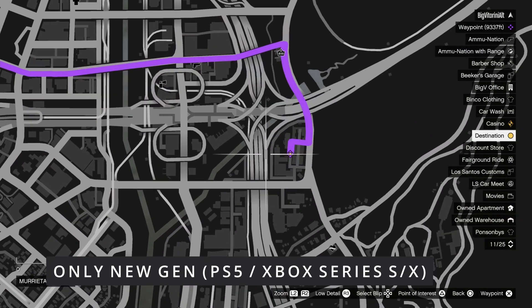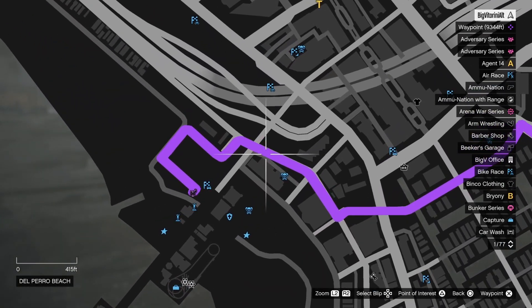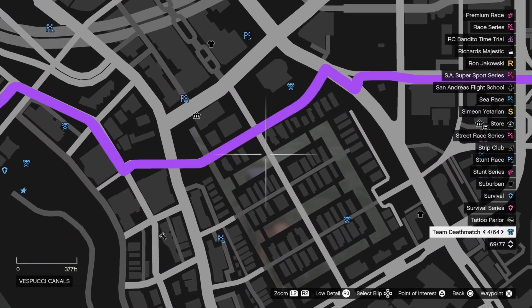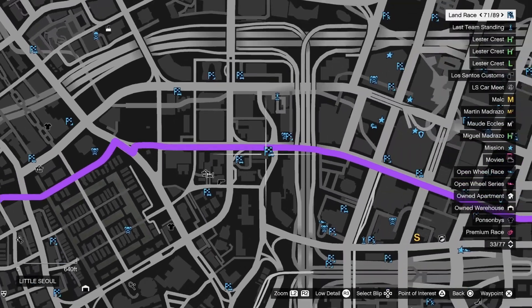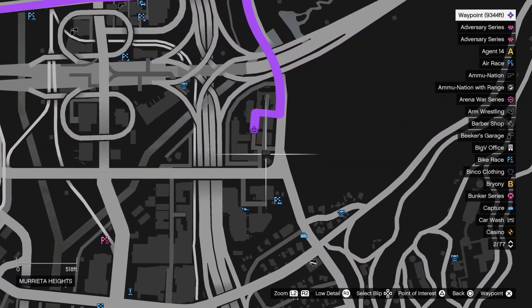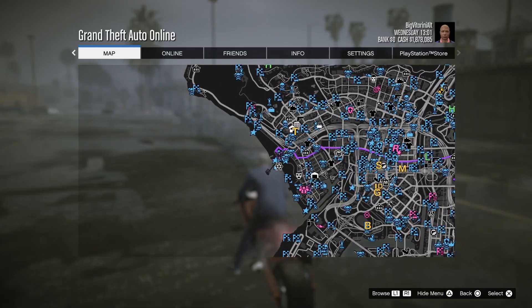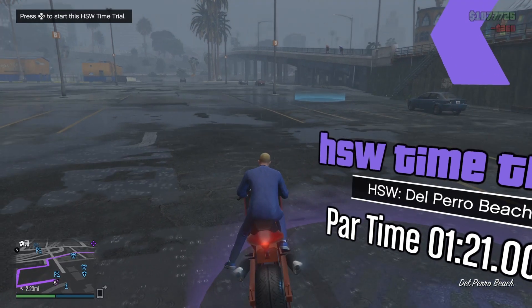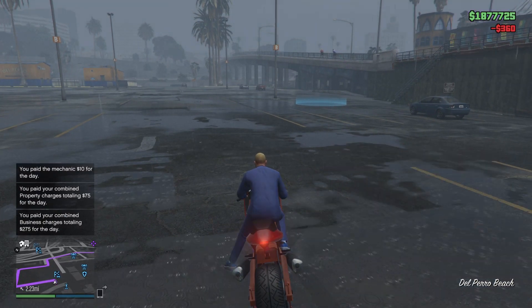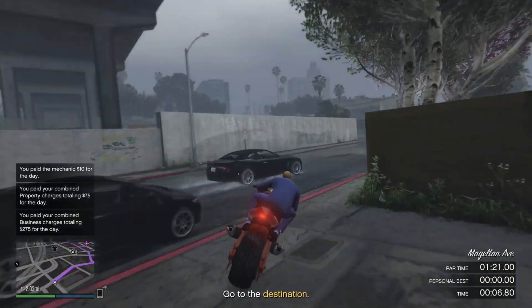You want to make your way to the location on the map you see right there. This is the path of the time trial we will be doing in this video. The start point is there and this is the route you will be taking. If you don't see this time trial on the map, you will need to complete the house time trial to unlock the house special works. Once you've unlocked it, you'll be able to access this time trial. If you have any doubts, just drop a comment down below and I'll help you.